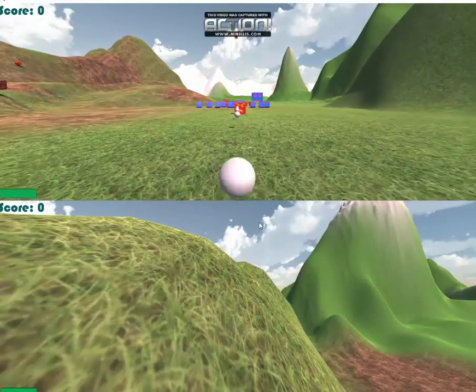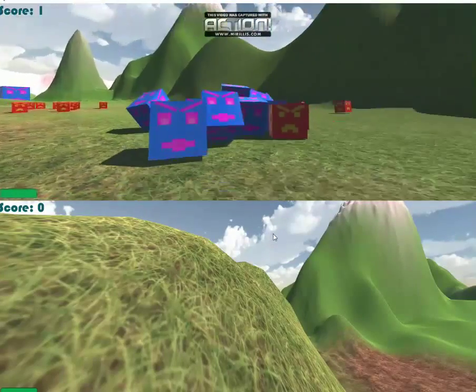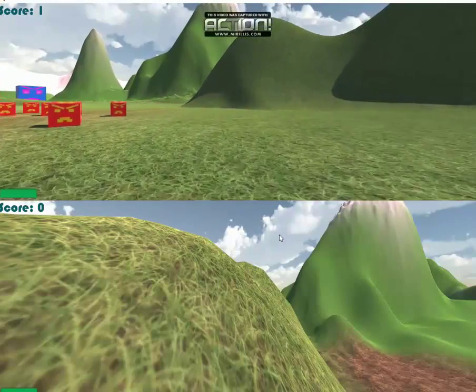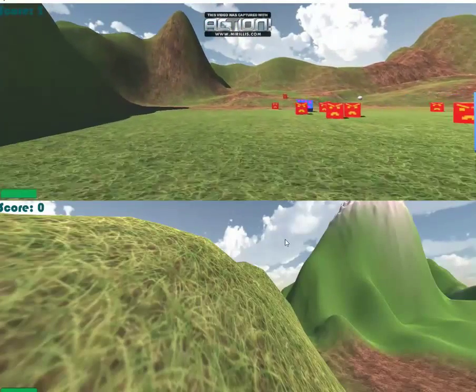As you can see, there are two main enemies in this game: the red bots and the blue bots. The red bots tend to travel a little bit faster than the blue bots. At the beginning of the game, a total of 22 enemies are spawned.